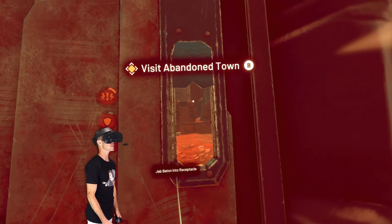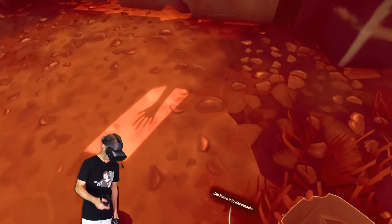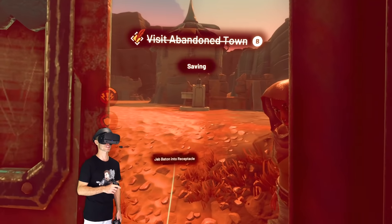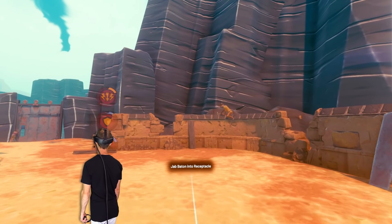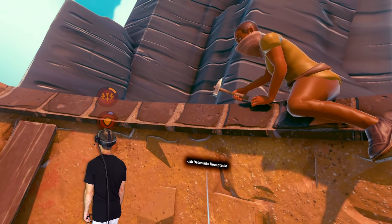There's some kind of gate — let us in. Stop in the name of decency — am I not wearing pants or something? Are you human? Yes, I'm human. That was easy. Is this the abandoned town? So this town isn't much to look at, but it looks like they're working on it. Look at this person, mounted up there smashing hammers and stuff. Good job, champ.